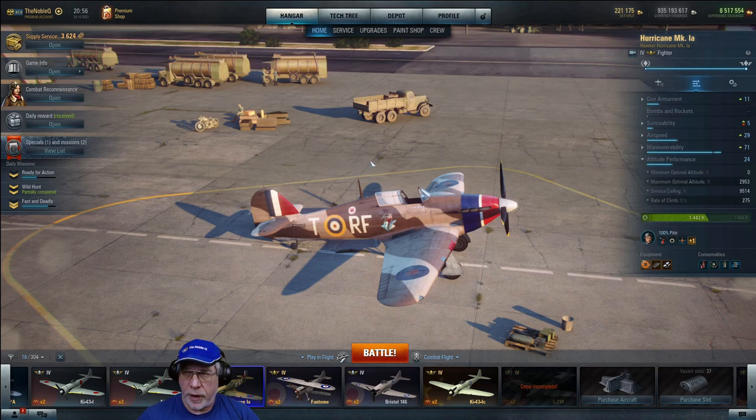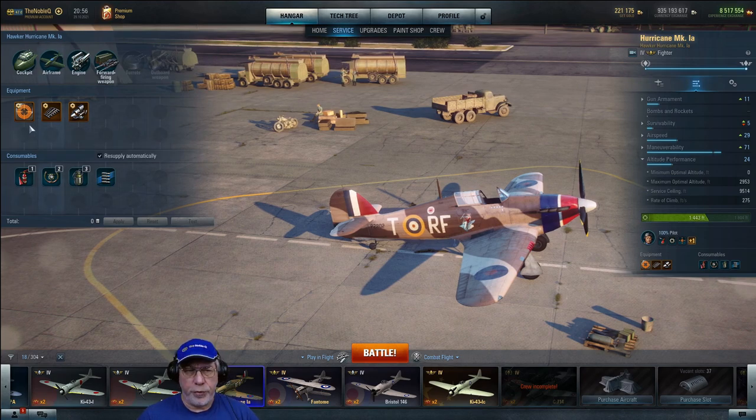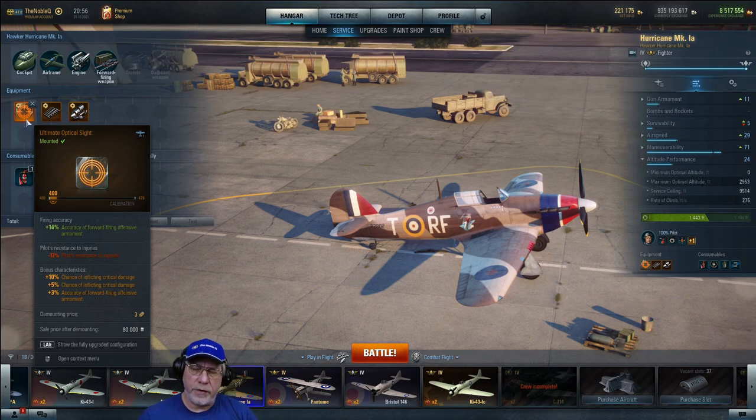Here's how I've set my Hurricane 1A up — it's a specialised build with all equipment and consumable slots filled. I've opted to improve the accuracy of the guns. The dispersion angle is about 0.8, meaning roughly a one-and-a-half to two foot circle at 100 feet range — typical of machine guns. The good thing is you've got a 20-second burst, which is a good long burst, so once you start firing something within range you don't have to worry about your guns overheating.